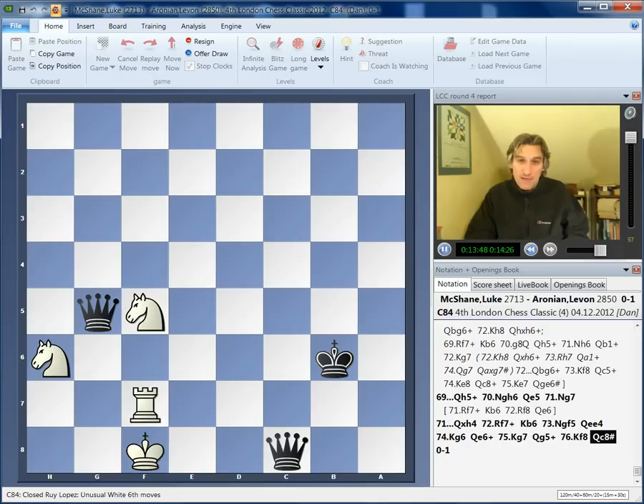A remarkable game, rather carelessly played by Aronian at some point, and he had to work so hard to win. So the scores at the moment: Carlsen in the lead with three and a half out of four. They're using three points for a win, one for a draw, but let's just go with three and a half out of four. Kramnik three out of four. Adams two and a half out of three, sitting well. Nakamura two out of four. Tomorrow, Wednesday, is a rest day, but more chess on Thursday — round five. Thanks very much for watching.